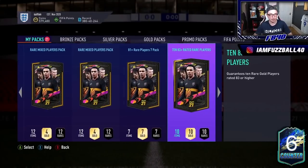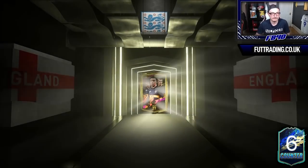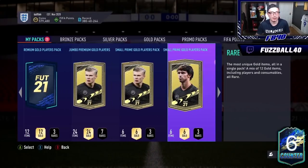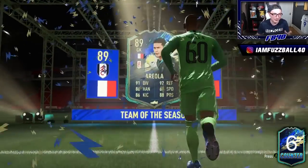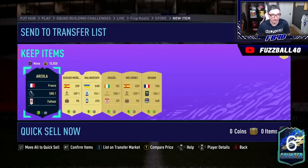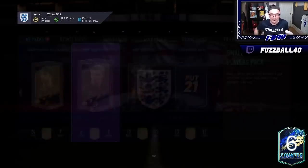21 packs left — we're getting towards the better packs now. We'll do the premium Electrum first. No board — sad times. We'll do two small prime gold packs — a walkout! I think it's a TOTS... it is a TOTS! Another one — French goalkeeper, Areola. We'll take it — 89-rated Areola. Massive, massive dubs! He is tradable as well and has got very good value for that rating. That's what that pack paid for. Massive dubs — that's TOTS number two for Sean.